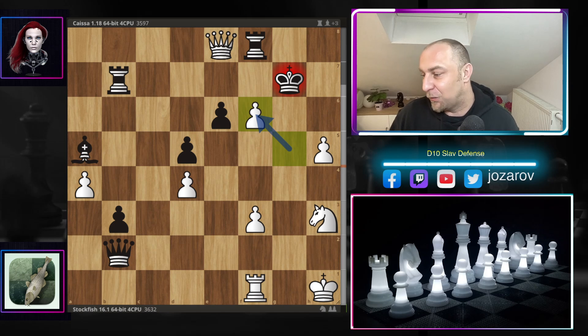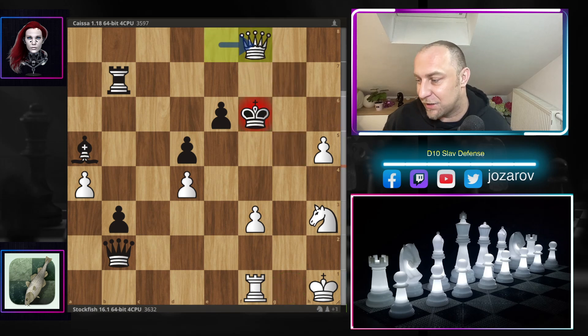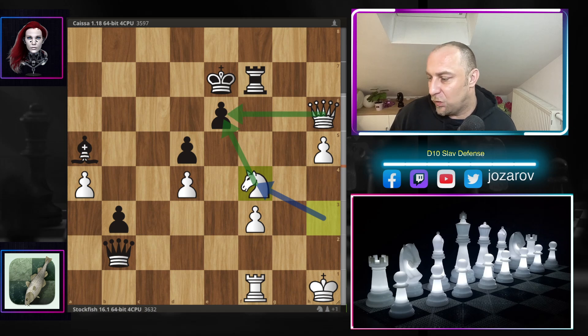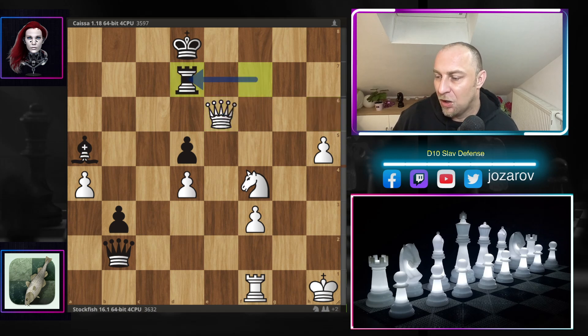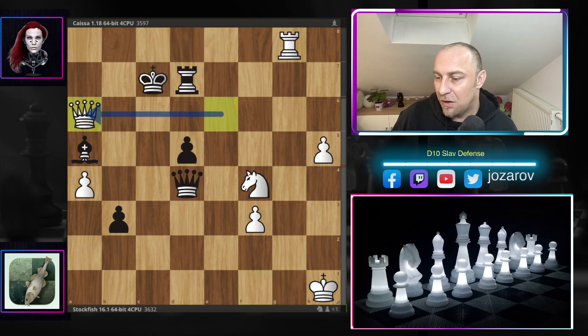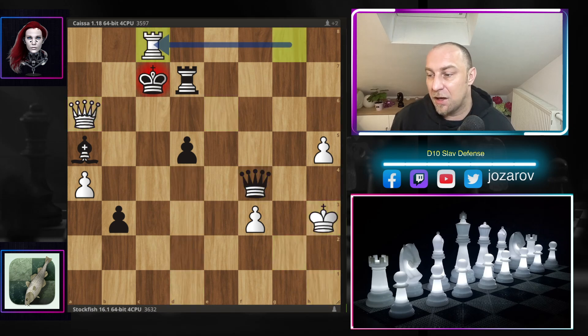Stockfish continues with knight to f8 — we've seen this tactic again. Rook-takes-f8, g-takes-f6. If rook to f6, then rook to g1 is simply winning. So after g-takes-f6, king to f6, queen-takes-f8, and now rook to f7 — Stockfish brings the queen into the game. King to e7, the knight is coming into the game in the most epic way. King to d8, and after queen to e6, Kaisa resigned.